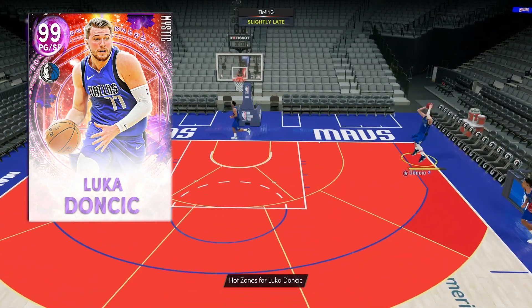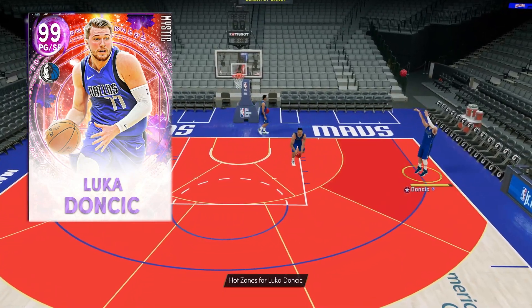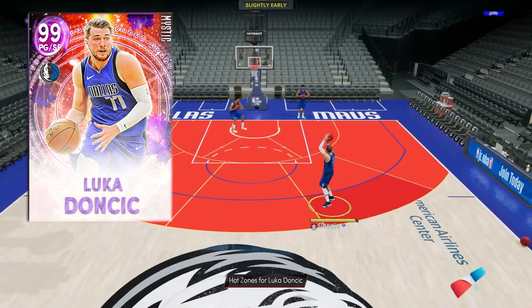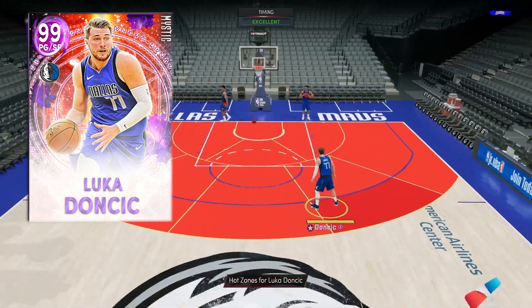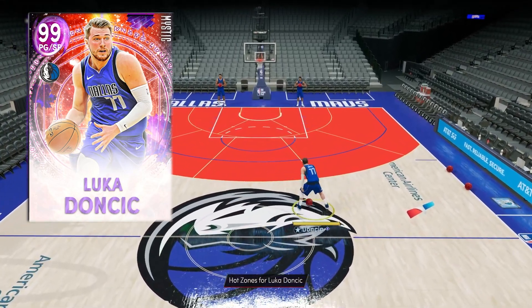In my opinion this Luka is definitely the best you should pick up. He went from being a card worth like 10K to a card now easily worth over 200K. Especially on next gen, he's the most unguardable card in the entire game and is equal to the Invincible and better than both End Games. Without further ado, let's get to the gameplay with Dark Matter Mystic Luka Doncic.